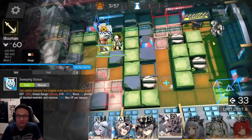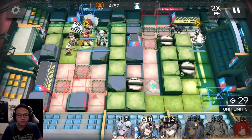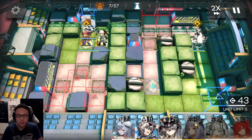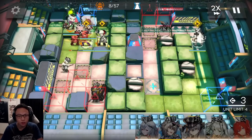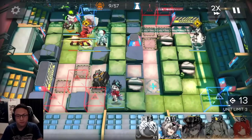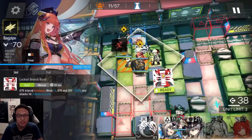I'm going to place Mountain over here facing upwards. Then let's get the Standard Bearer in. Following up, I will put in Telopsis to increase the speed of the DP generation, right over here. I've already turned on Mountain's skill, which helps him self-heal and is great for this stage. I'm going to put Skadi Alter over here. Then I will be using Bagpipe's skill to eliminate this Defender Boy.